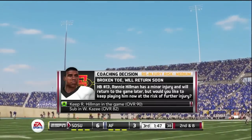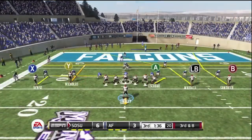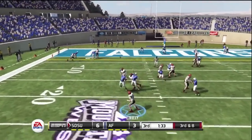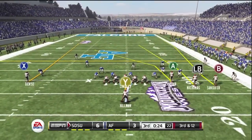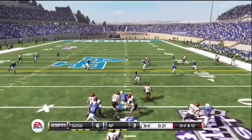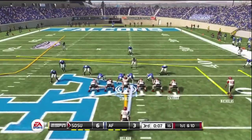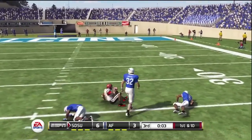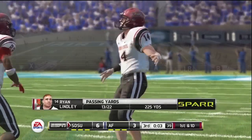2nd and 8 at this point in the 3rd quarter. Hillman's got a broken toe, but he's going to tough it out. For the time being, we're going to put Casey in. Lindley going to throw — that's going to be broken up as well. Nice play by the defense, thwarting the touchdown. Still 6-3, almost end of 3rd quarter. 3rd and 12 — Lindley over the middle, nice catch by Escobar — love that dude. He's going to throw quickly to Nicholas. This time he does finally complete one to Nicholas; 225 yards passing and he's not done.